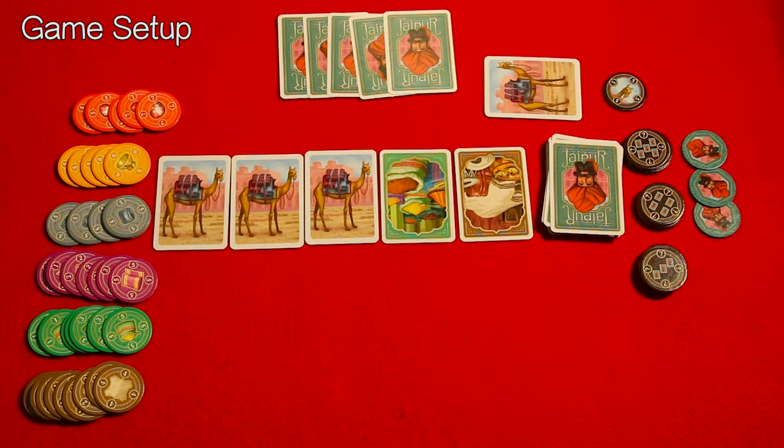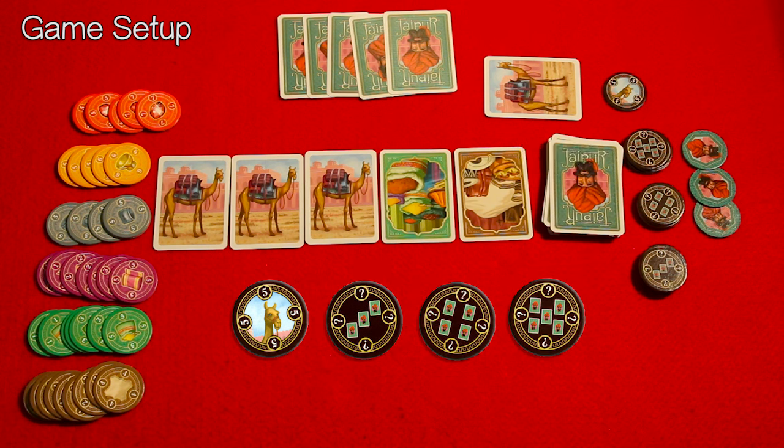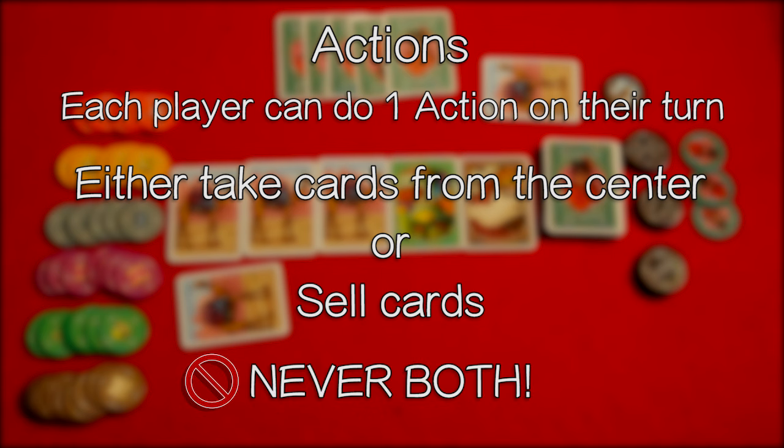On the right hand side of the board you're going to notice other various bonus tokens. There's the five point camel token. There's if you sold three goods, if you sold four goods, and if you sold five goods bonus tokens, and then there are the seals of excellence on the right. Each player can do one action on their turn — either take cards from the center or sell cards, but never both.